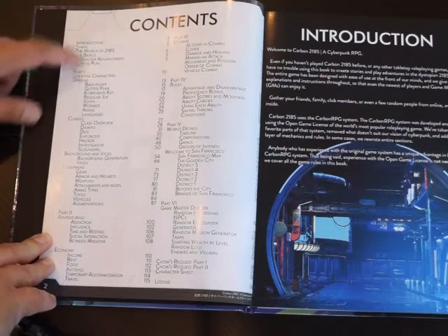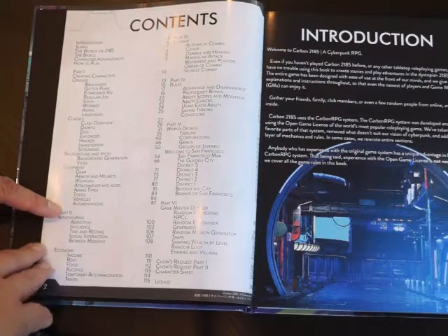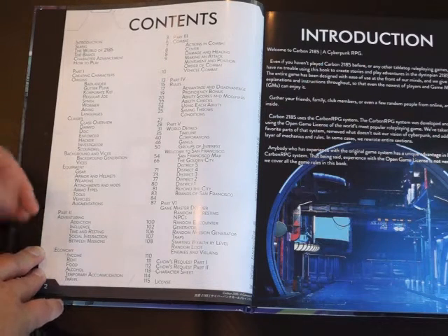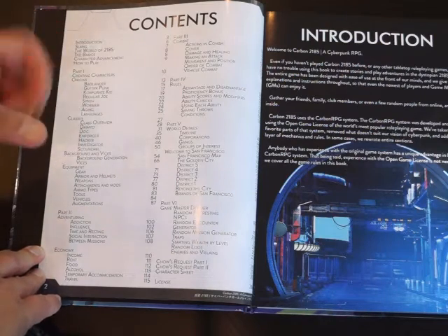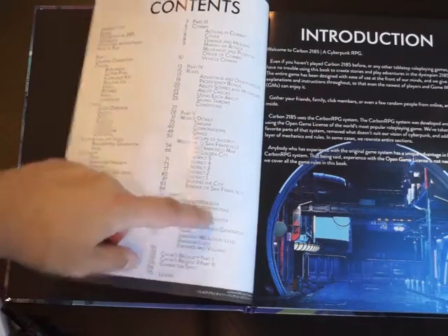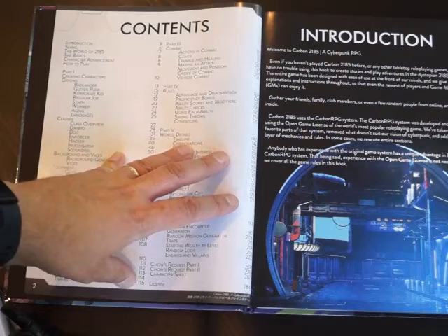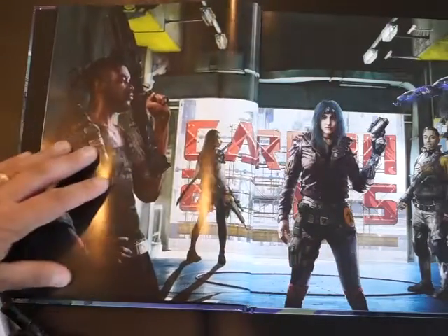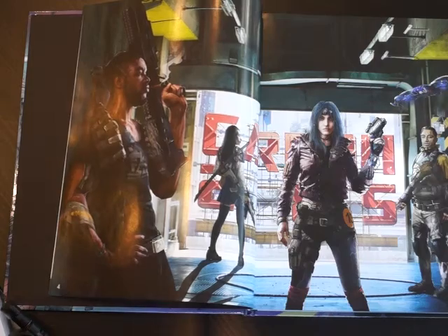So you get a bit about how you play it and the basics, then we go through a lot about character creation — really the first chunk of the book. A little bit about adventuring, and Part 2 brings in things like the economy, so living in the world. Part 3 is combat, Part 4 is other general rules like saves, and Part 5 is about the world itself. Part 6 is a Games Master section, and there are a couple of missions at the end along with character sheets. The artwork is very, very good and tells you a lot — it gives you a real feel for what's going on in this world.